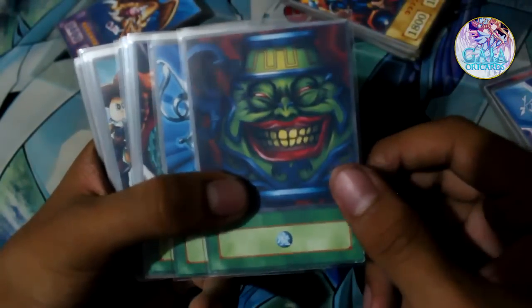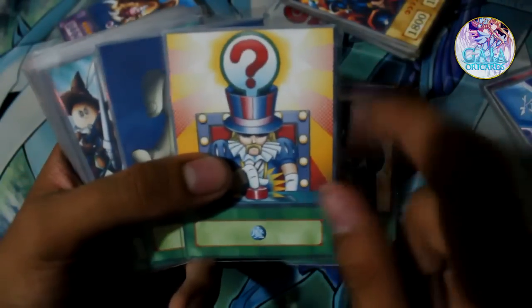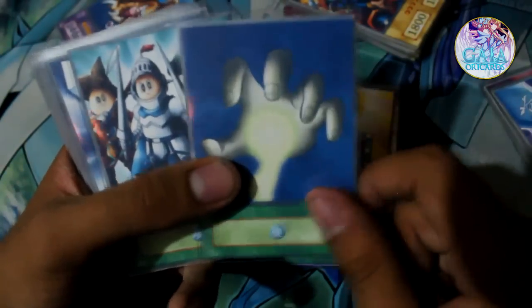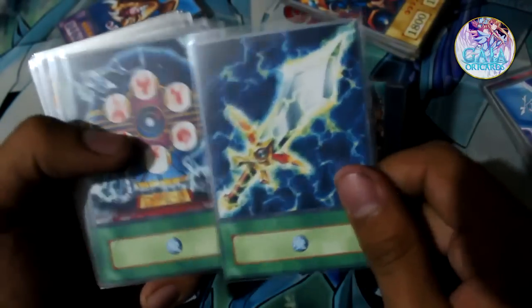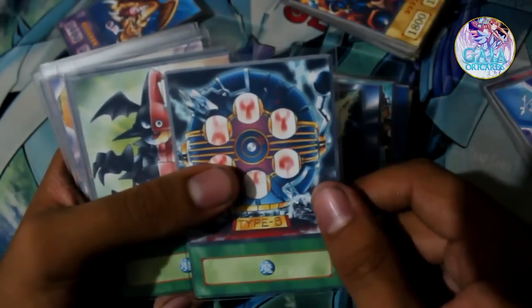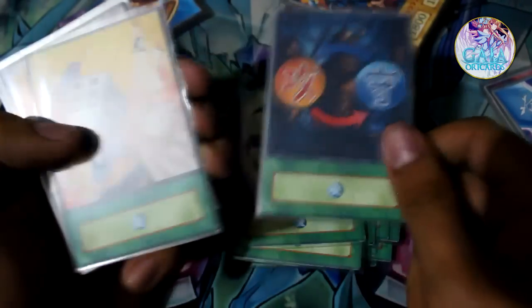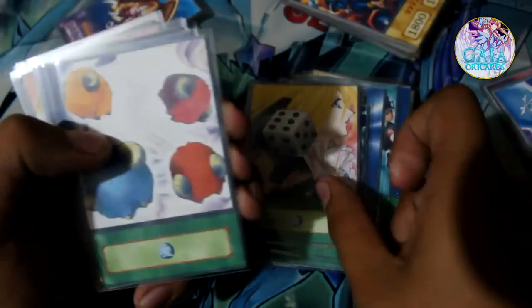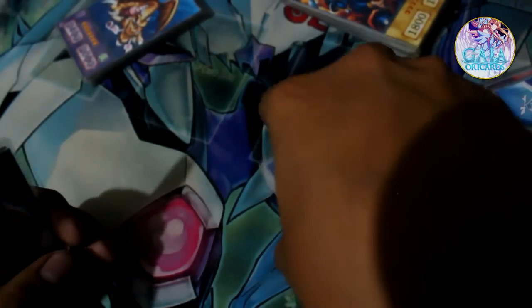Let's start with the Spell Cards. We have Pot of Greed, Monster Reborn, Polymerization, Giant Trunade, Foolish Burial with the Anime artwork, of course, Graceful Dice, Reload, and Question, Energy Drain, Land Star Forces, Legendary Sword, Lightning Blade, Dangerous Machine Type 6, Star Blaster, Solomn's Scroll, Roll of Fate, Scapegoat, and finally Warrior Returning Alive. Those were the Spell Cards.